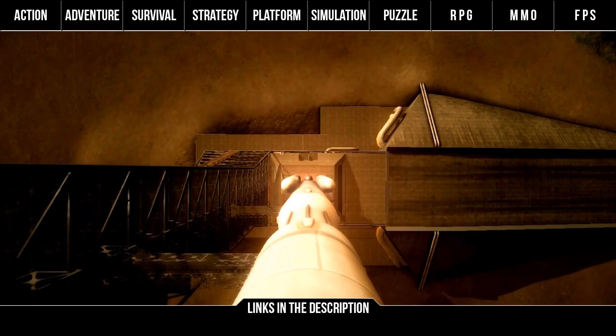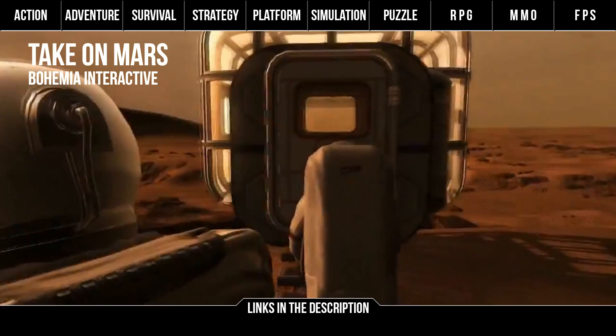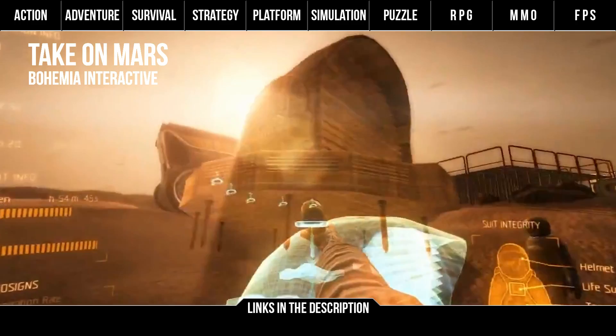Next up we've got Take On Mars by Bohemia Interactive. Still in early access and getting some cool features, this game simulates the human struggle to conquer Mars. Manage a space program, control rovers to conduct scientific studies, create custom scenarios and missions, explore various locations and most recently, multiplayer manned missions. It's still got a long way to go but we'll see if this becomes a fully functional Mars simulator.